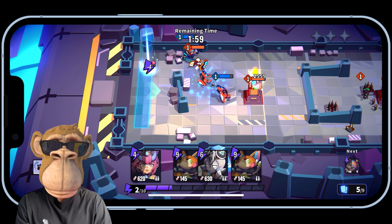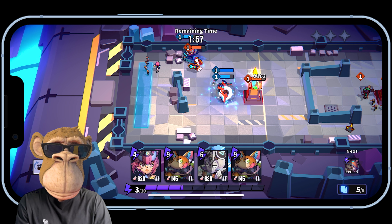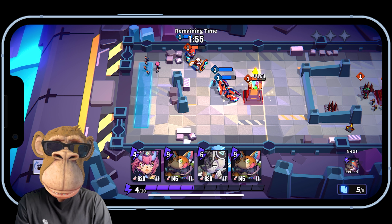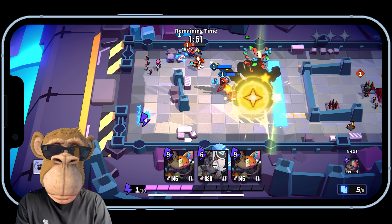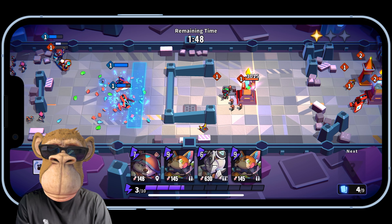Send some of these DPS. Like I said, I'm saving this laser beam one — you'll see what I'm talking about. Send some troops on the other side. Next thing I'm gonna try to do is get another tank in there, trying to get those tanks up ahead so they can take the damage. Let's throw another tank there.